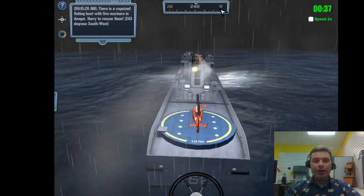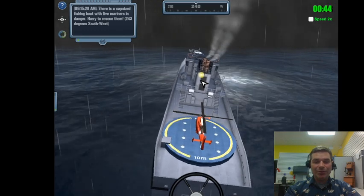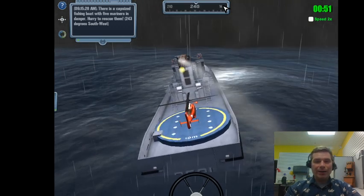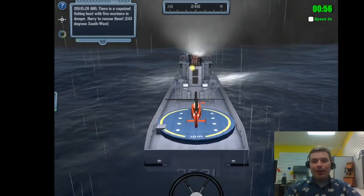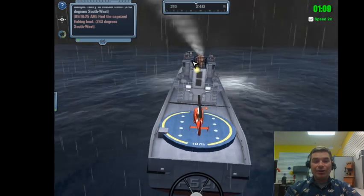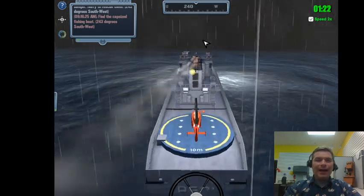You can treat these directions like a huge number line - each heading is where we're trying to turn to. We can go in 360 degrees of direction, just like there are 360 degrees in a circle. West is the 270th degree, so we're going not quite west, a little bit southwest. I should hit speed 2x.